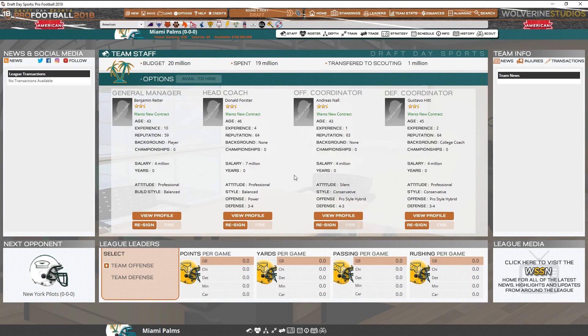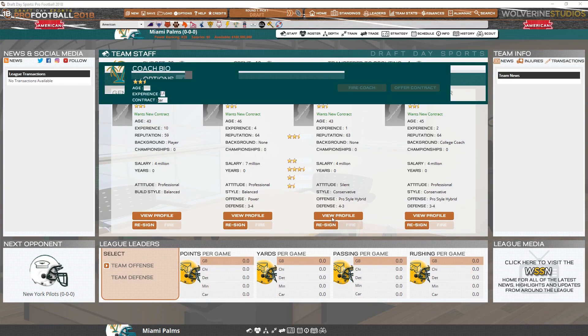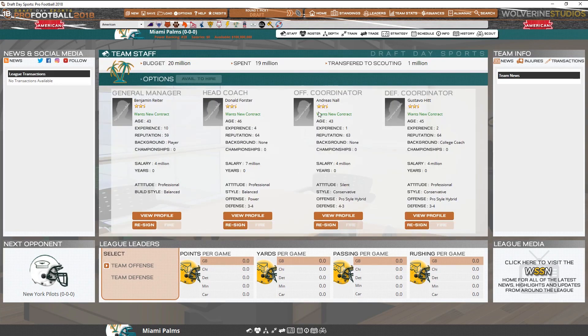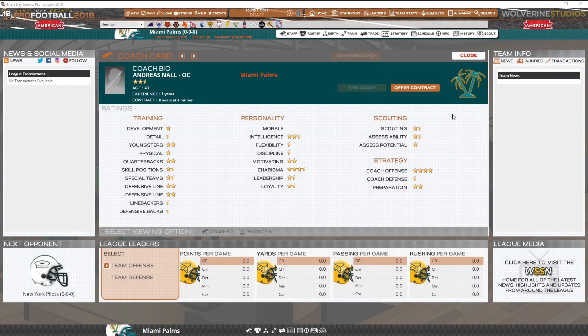Staff-wise, we have a general staff — they're not great, they're two and a half stars. We can view profiles. I'm sure in the full game maybe you can get actual head coach pictures, maybe you can download them like you can in Football Manager. But it is fairly detailed — development, detail, youngsters — all these have star ratings to them, which is a very big plus. You can see all their information, the quick and dirty right here. View the profile and you get all the in-depth stuff. You can offer a new contract and everything.